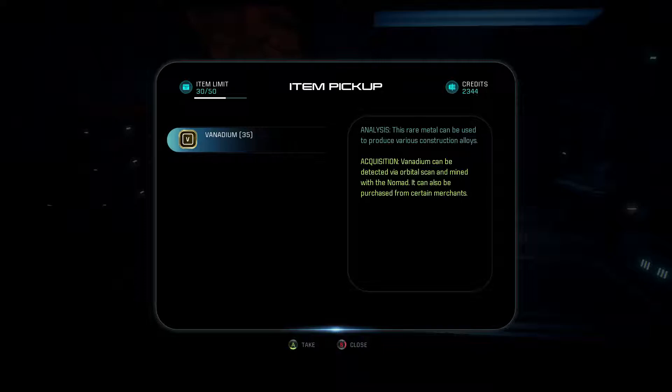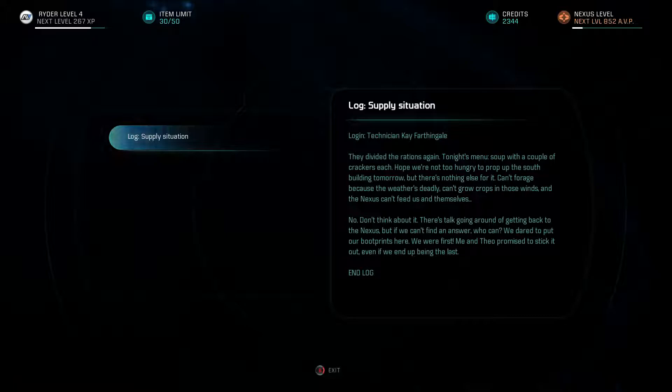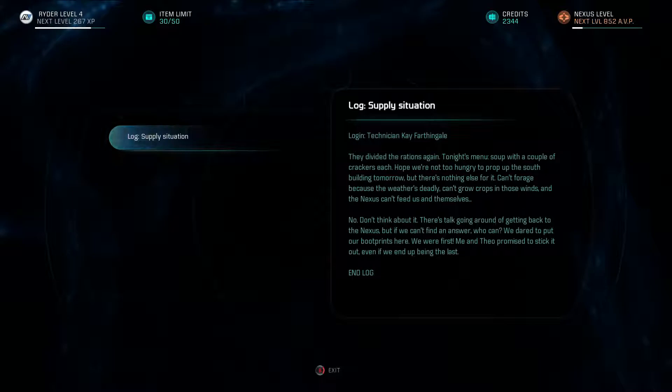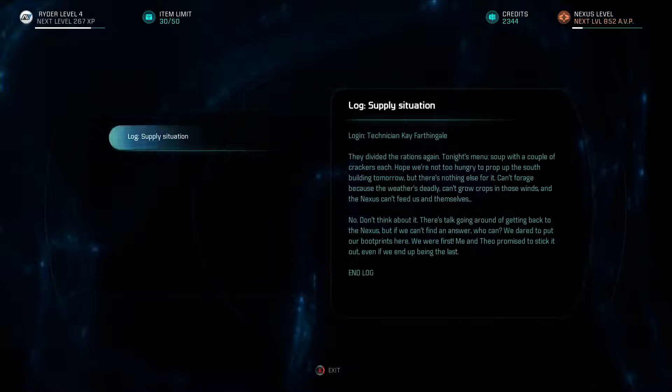We find another terminal — Log Supply Situation, Logging Technician K: 'They divided the rations again. Tonight's menu: soup with a couple of crackers each. Hope we're not too hungry to prop up the south building tomorrow, but there's nothing else for it. Can't forage because the weather's deadly. Can't grow crops in those winds, and the Nexus can't feed us and themselves. There's talk of getting back to the Nexus, but we can't find an answer. Me and Theo promised to stick it out, even if we end up being the last.'